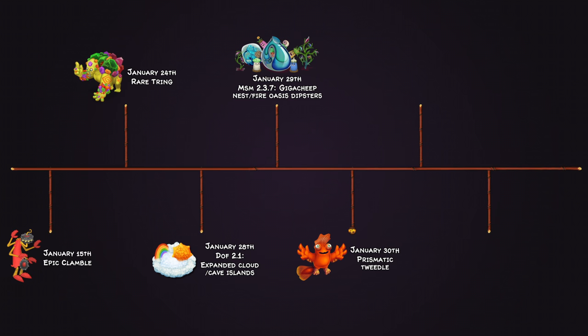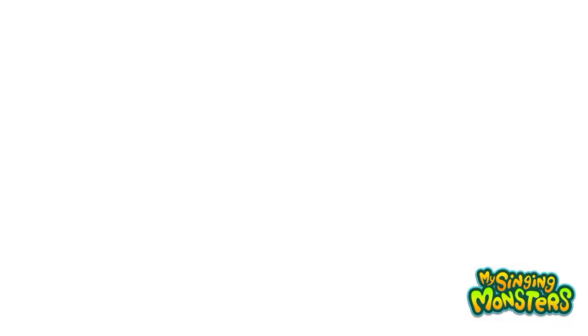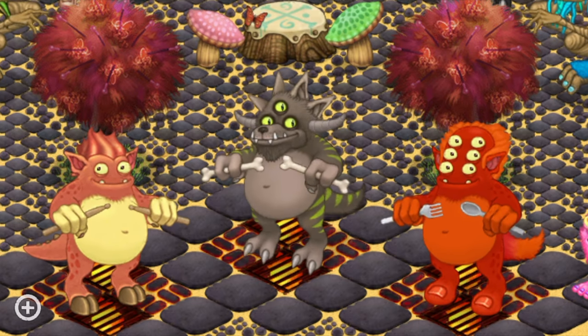Moving on to February — on February 5th we got Epic Drumpler. In their teaser they were featured howling, and the idea was that they were like a werewolf howling at the moon. It was a cool concept, and this was our final Epic, which led on to Rare Fire Elementals being more persistent in the schedule for the game.